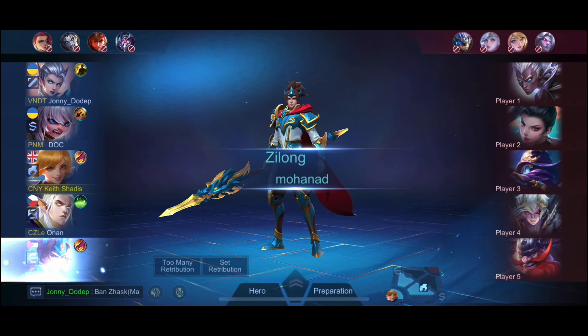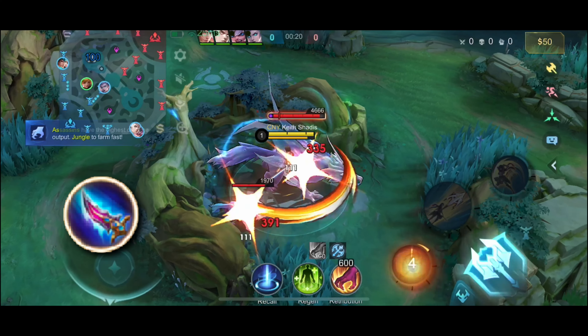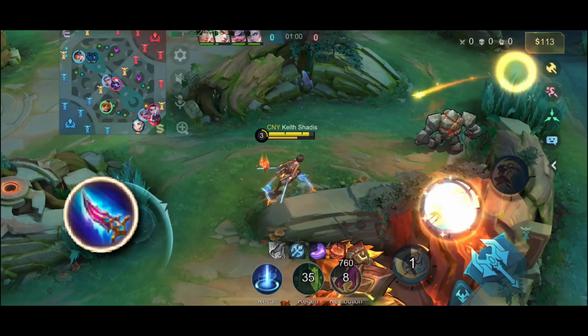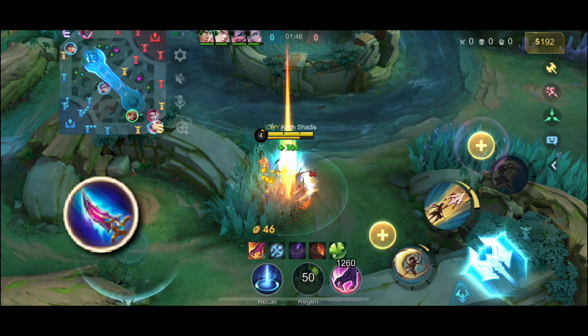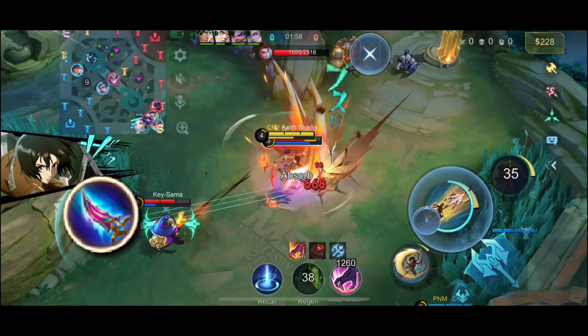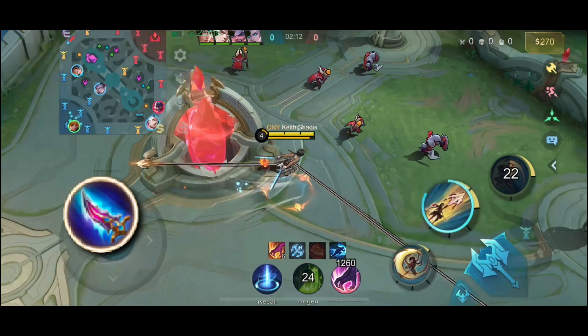Now let's look at a game where Fanny had a slow start, the enemy jungler had the lead, and how Blade of Hephaestus helped Fanny catch up. We started with the purple buff, then the red buff, which enabled Fanny to clear the jungle a bit faster. Here I waited too long and the purple buff ran out — this is the reason why you should always aim your ultimate. My target there was Cyclops, but I couldn't chase anymore because of low energy.